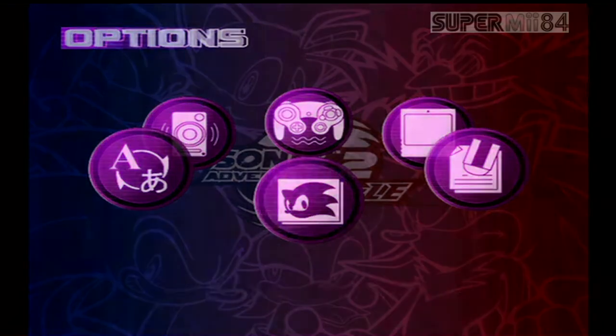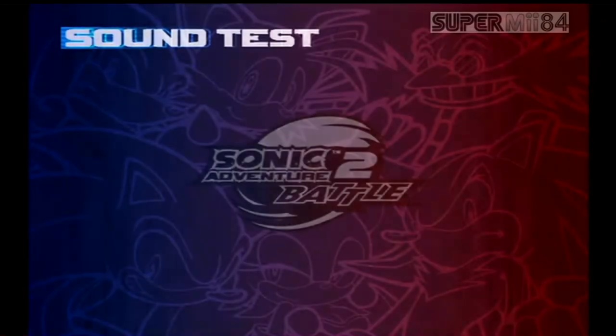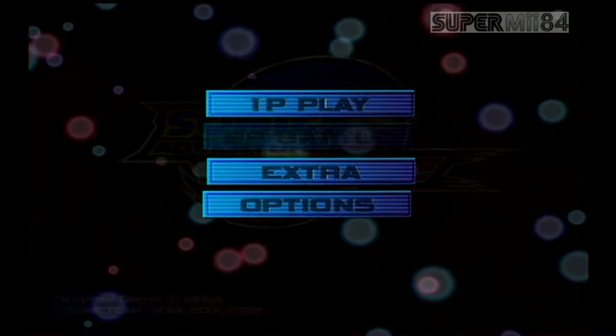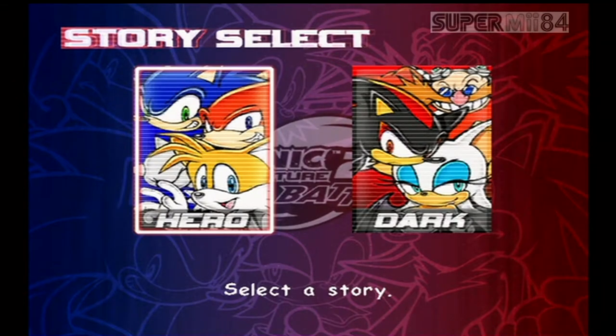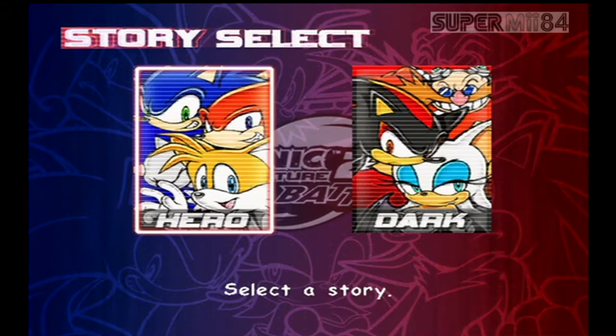Let's get out of here. And if we go to extras and we go to sound test, we can listen to music. Let's get out of here and let's go to the story mode. In this game, we've got two stories to choose from: the hero side story, where we play as Sonic, Knuckles, and Tails, or the dark side story, where we play as Dr. Eggman, a newcomer to the franchise Shadow the Hedgehog, and Rouge the Bat. For this episode, we're going to go with the hero side story.